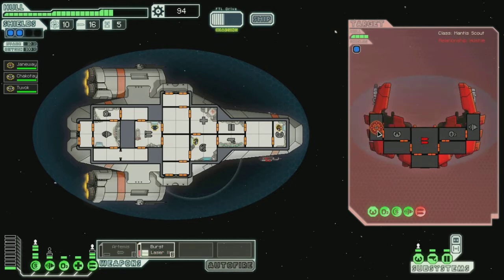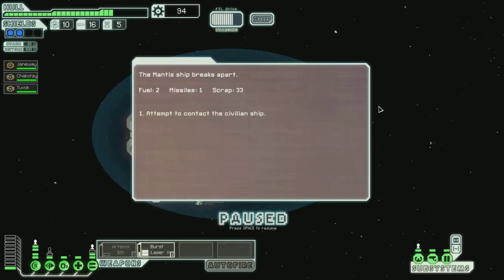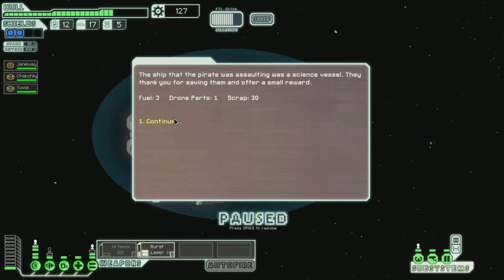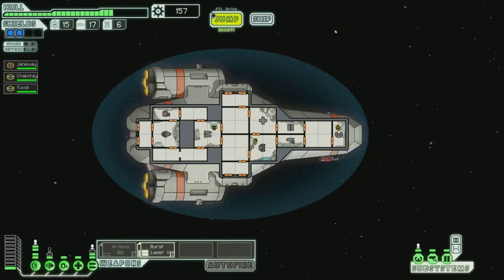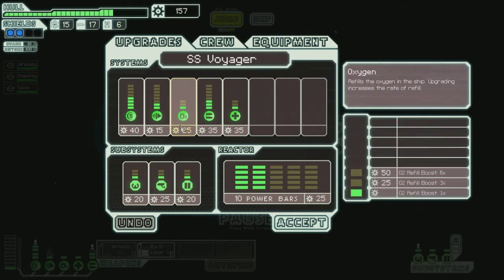Shields. Okay. Let's go ahead and burst laser there. And you are nothing, Mantis Scout! A lot of scrap — 150! Let's go to the ship and upgrade.